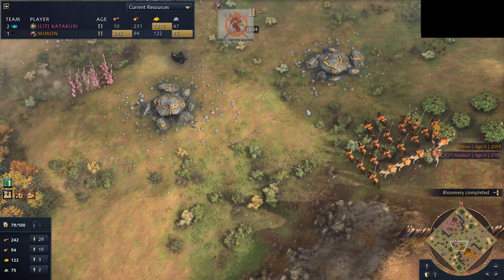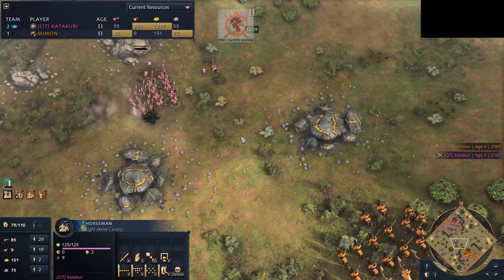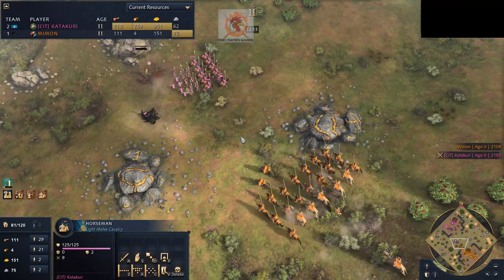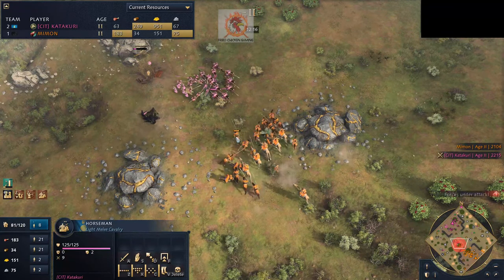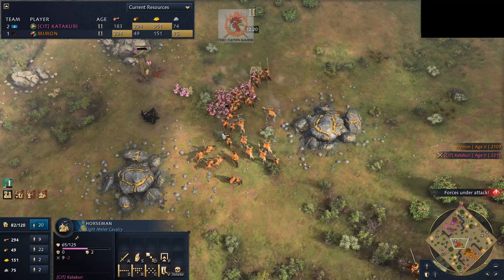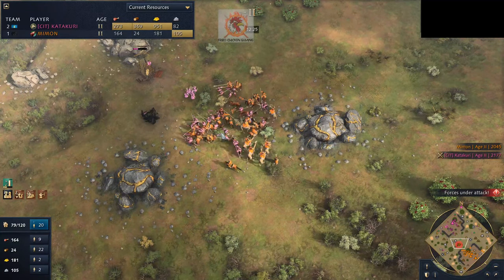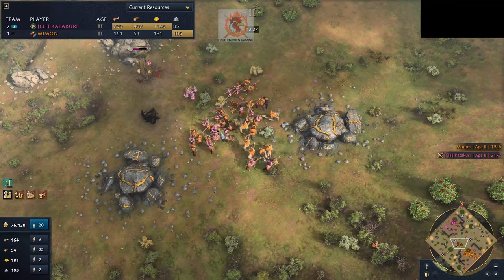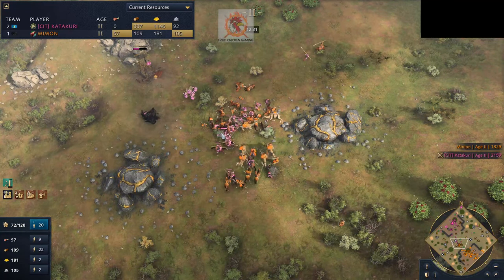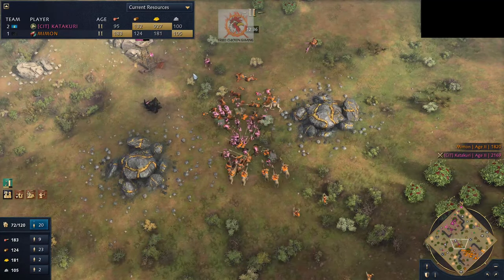He could probably just ditch making more horsemen and just make some Camel Archers — could be effective. Horsemen and Camel Archers moving out. This could be a big battle here — Mimmon doesn't want the trade route to stay up any longer. Spearmen coming in with a beautiful brace, going to catch a lot of the horsemen off guard. Camel Archers are targeting the horsemen — they need to be targeting the spearmen. Some horsemen are going to wrap around onto the Camel Archers. This is not looking good for Mimmon — these spears are cleaning everything up. Mimmon engaged way too many horsemen into these spears.